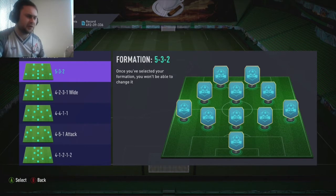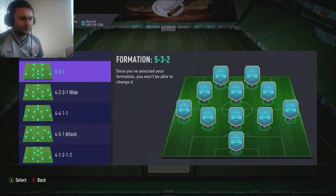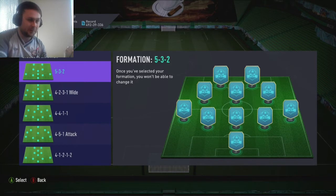So the first formation - you've got 5-3-2, 4-2-3-1 wide, 4-4-1-1, 4-5-1, or the 4-1-2-1-2. Let's not bother with those four-at-the-back formations that everyone loves so much. That 5-3-2 sounds pretty nice. Not like you need winners anyway to play FIFA, so let's go with that.